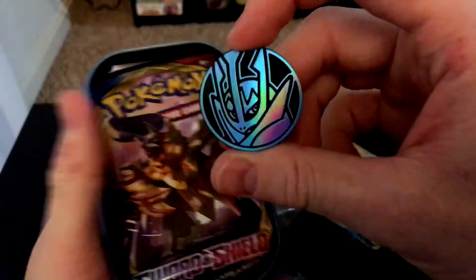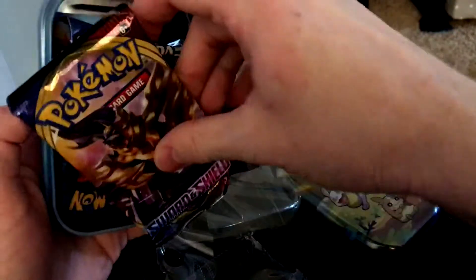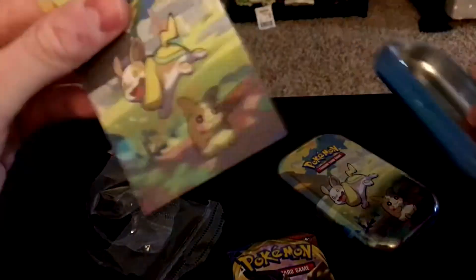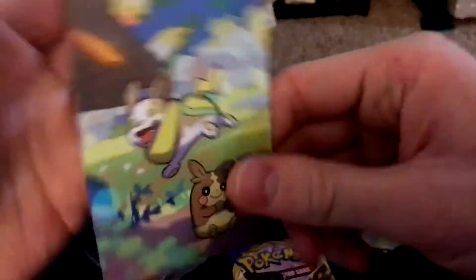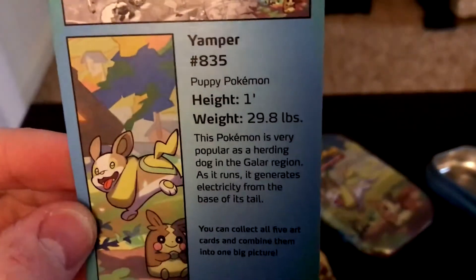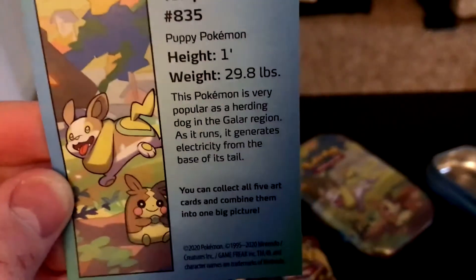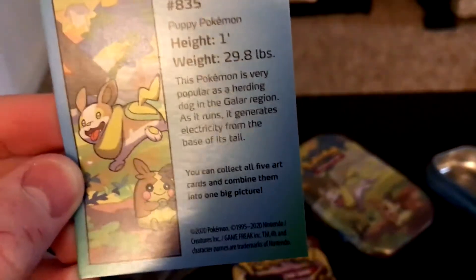And indeed we do have a coin here and it is Empoleon — nice coin. The packs we get are a Sword and Shield base set and an XY Evolutions, which I figured. And then the background has this little Yamper, and it says: Yamper, Puppy Pokémon, height one foot, weight 29.8 pounds. This Pokémon is very popular as a herding dog in the Galar region. As it runs, it generates electricity from the base of its tail.